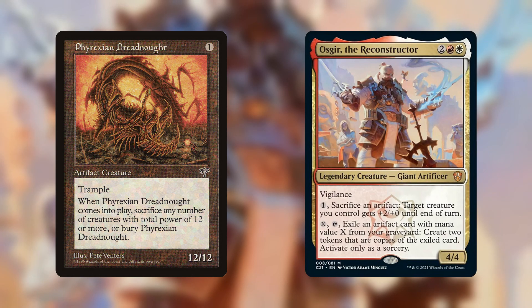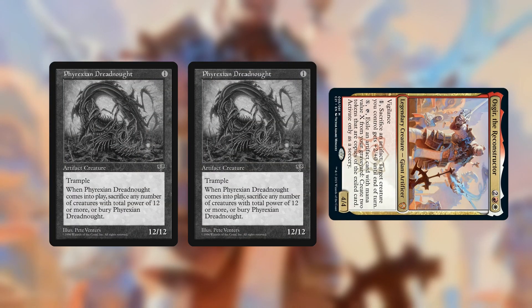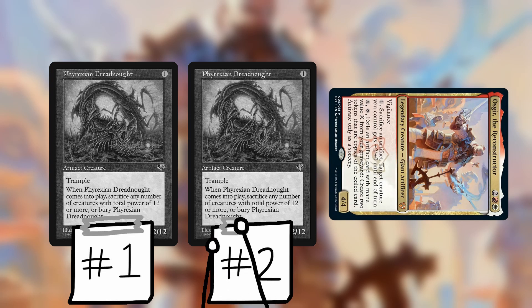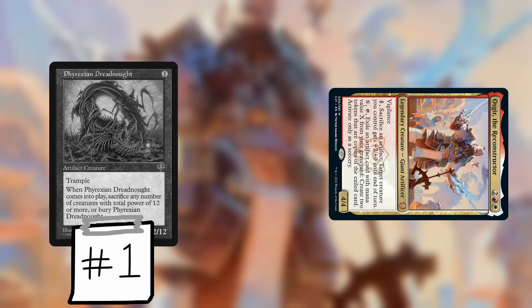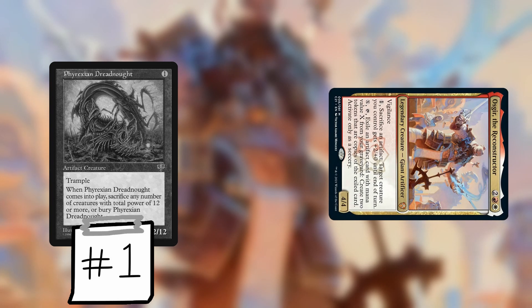Let's run through how the strategy works. We have Osgir on the board, and then we play the Dreadnought for 1 mana and sacrifice it to its own ability. Then we use Osgir to exile the Dreadnought from our graveyard and make 2 token copies of it. Now they both have ETBs, so we put them on the stack. For Dreadnought 1's trigger, we will choose to sacrifice 12 power worth of creatures. Since Dreadnought 2 has 12 power, we can just sac that and resolve this ETB. Now Dreadnought 2's trigger will resolve, so for that one we choose to make Dreadnought 2 sacrifice itself, which doesn't do anything because it's already dead.